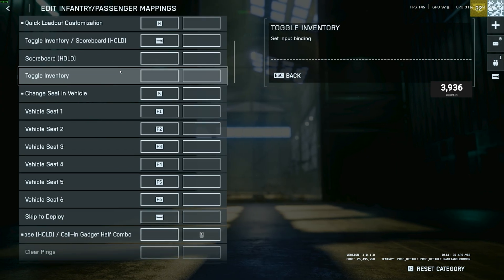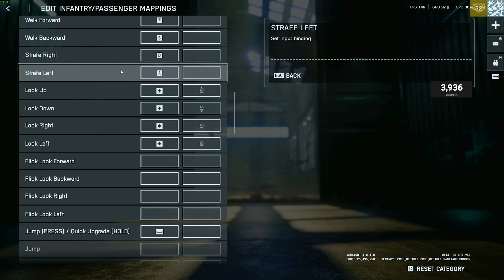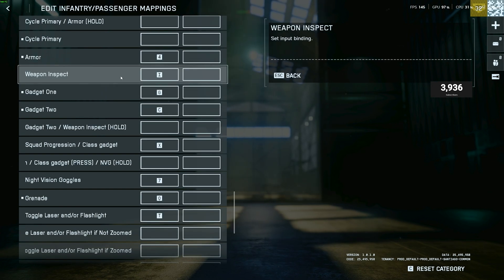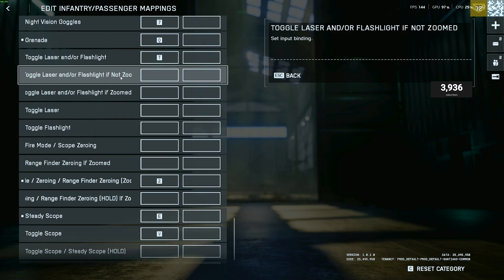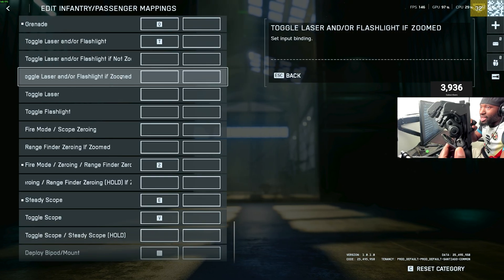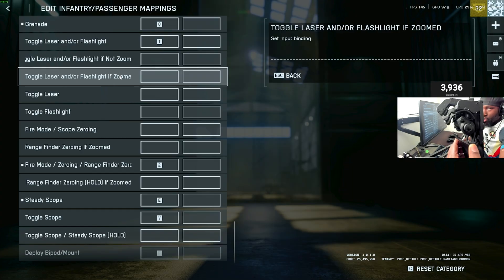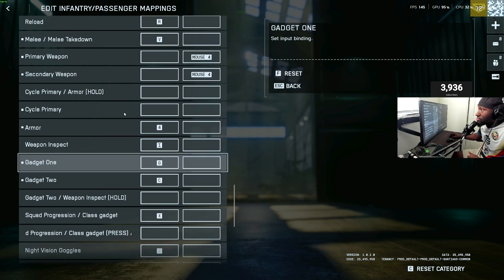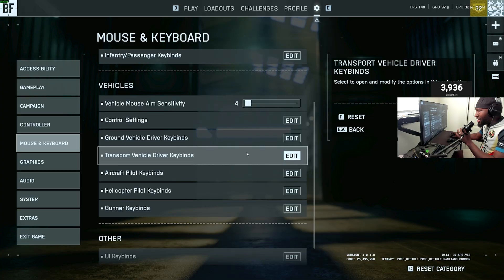My keyboard is gonna look a little weird. I wouldn't advise y'all to use my keybinds — I'll show you why in a second. This right here is the Cyborg 2, found on Amazon. It has analog movement just like a controller, and you got the keys for the fingers. That's why I wouldn't advise you guys to use my keyboard settings.